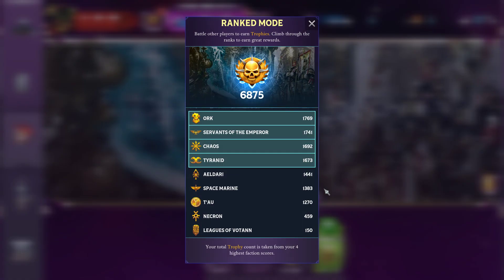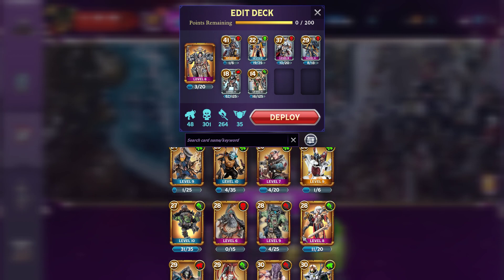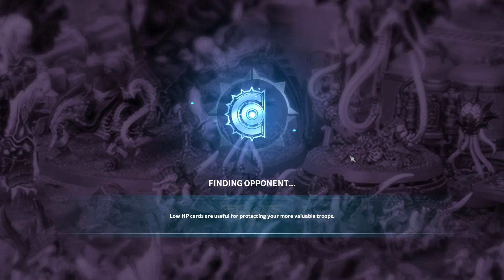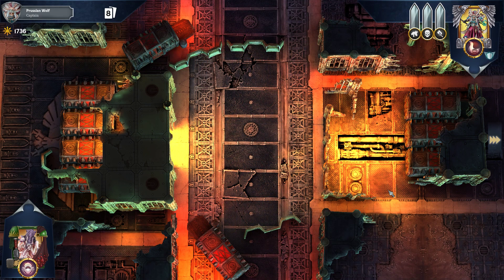Now we'll look at Parasite next. The Parasite got a massive buff. It has the Infest trait, where the first time an enemy card is hit by a melee attack from one of your cards, it becomes infested. And then that infested card, when it dies, does a percentage of its health to adjacent friendly minions as blast damage, which makes it one of the only cards in the game to have a melee barrage-esque ability — and it's super, super strong. Also, it's quite cheap, so it's one of the more flexible Tyranid Warlords because you can put it in basically anything.